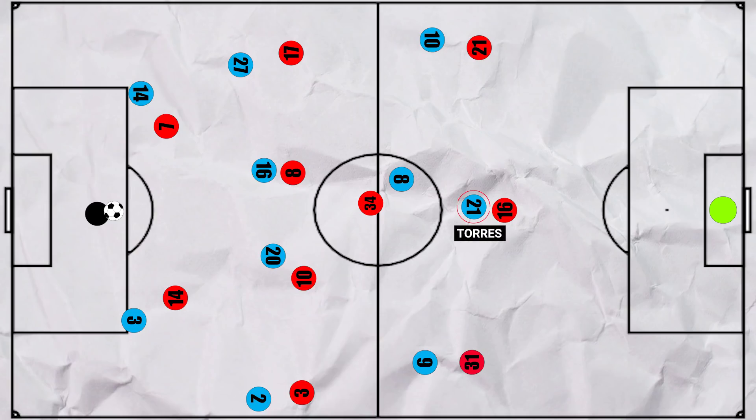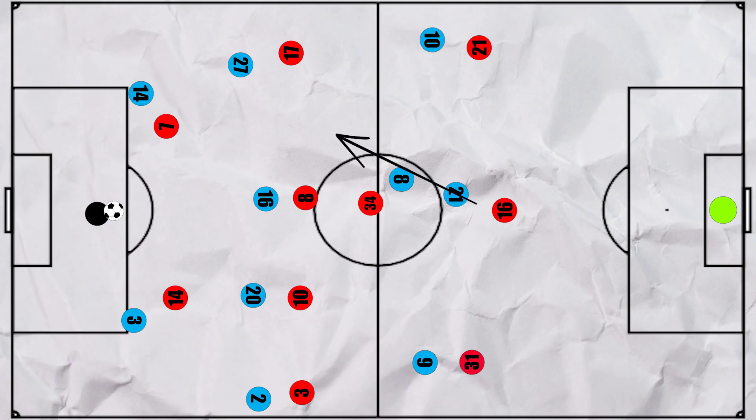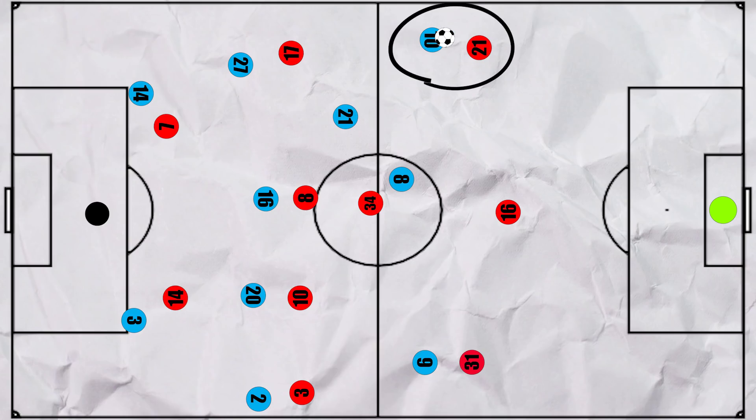Ferran Torres could then make all the difference: after Arsenal was shifted across, he could drop into midfield to receive the ball, as Holding couldn't follow and leave a gaping hole in midfield. Ferran could turn and often look to play in Grealish for a 1v1 with Chambers, which usually only ended one way.